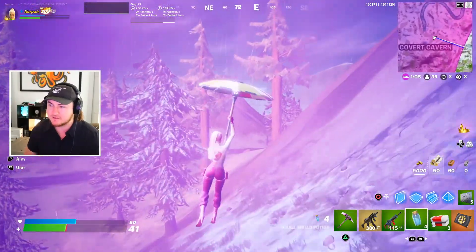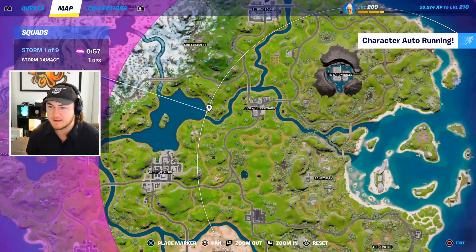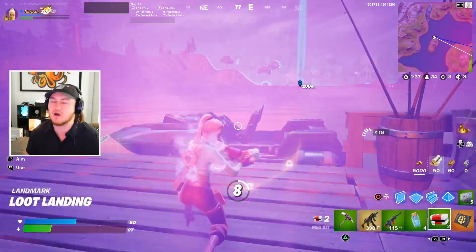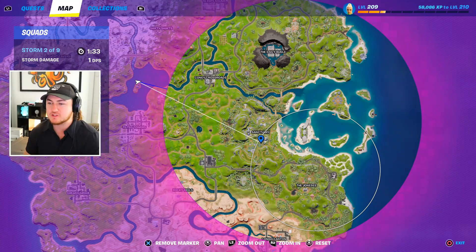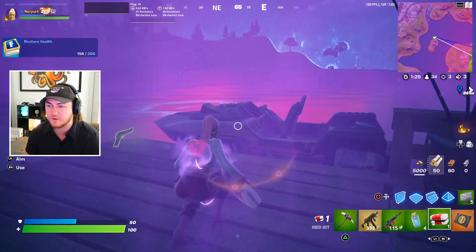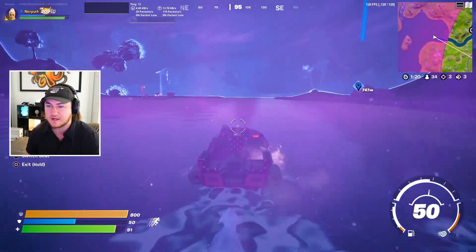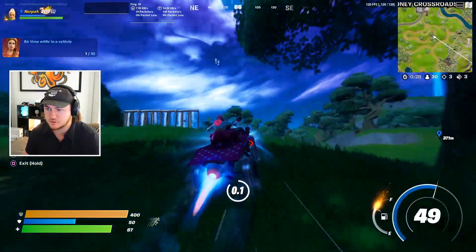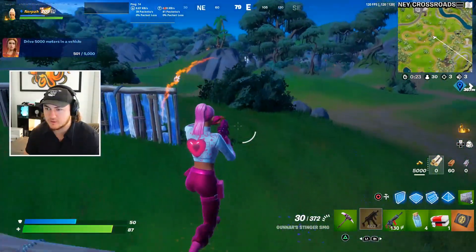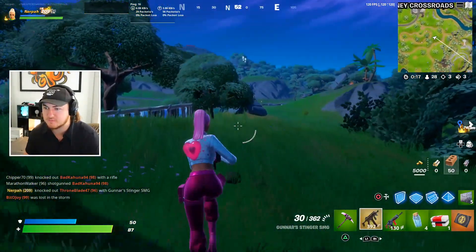This is not good — we have to get out before the zone kills us. We have a few med kits but the zone is going as far as humanly possible from where we landed at Covert Canyon. Let's pop a med kit and get out of here. There's literally a guy right here — right away I notice this gun does a lot of damage but has a lot of recoil. This thing melts!